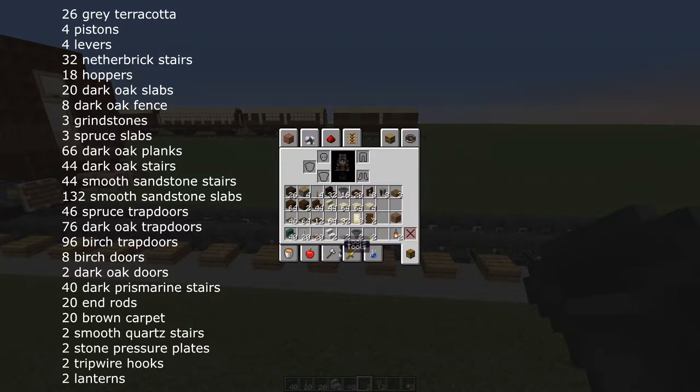For the roof you will need 44 smooth sandstone stairs and 132 smooth sandstone slabs. For the body of the carriage: 46 spruce trapdoors, 76 dark oak trapdoors, 96 birch trapdoors, 8 birch doors, 2 dark oak doors.